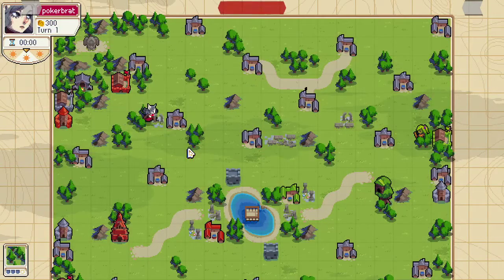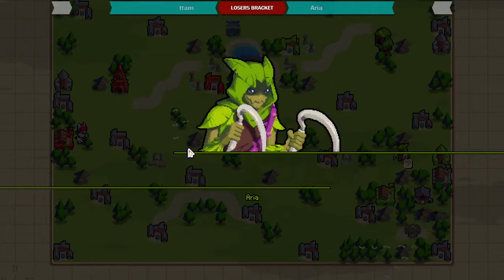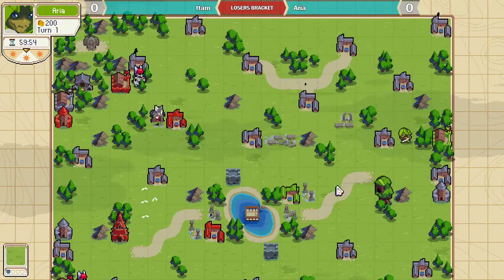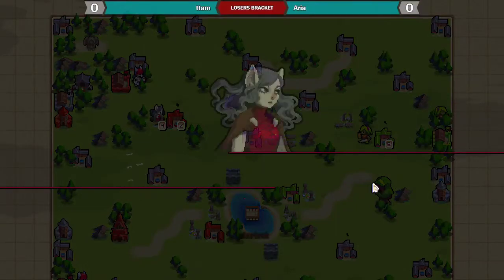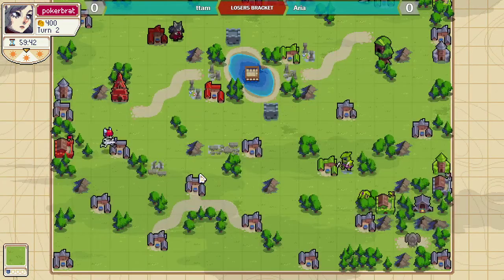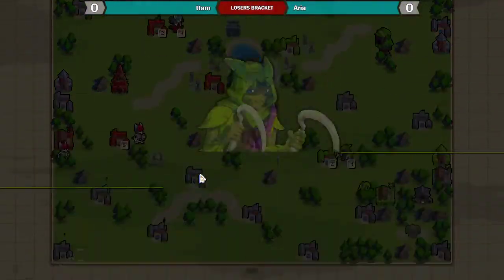Over on the left side in Tide we have T-Tam aka Pokerbrat playing Sigrid versus Arya playing Sedge on the right hand side. This is Uroboros, and Sigrid's actually pretty good on this map, so I think we're gonna see some rush here from T-Tam.